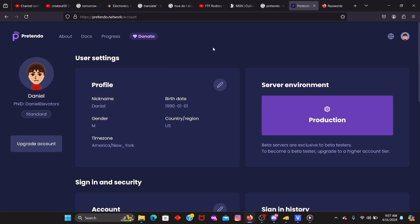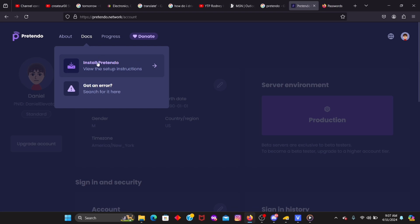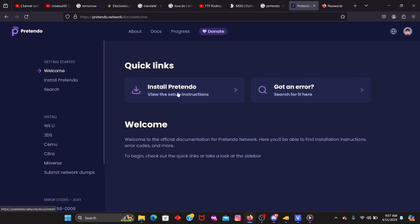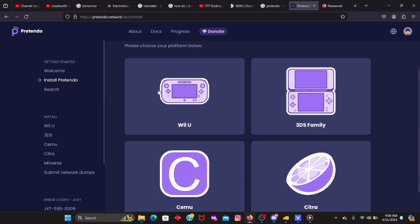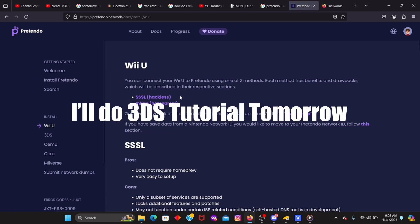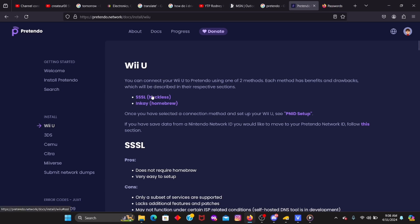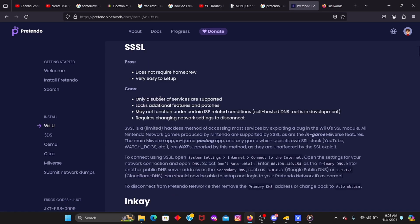Next, we're going to go to the Wii U. Before that, you want to click on Docs and hit Install Pretendo. It's going to ask which one you want to install — you can install it for the 3DS family or the Wii U. We're going to do the Wii U first, and I'll show you how to do it on 3DS. Now, this is also a homebrew tutorial, but if you do not want to do homebrew, there is a DNS method.